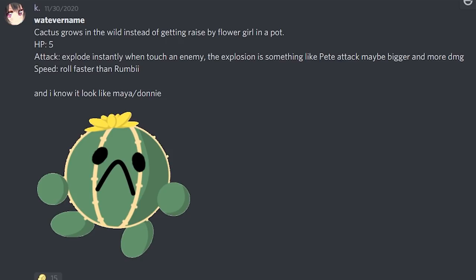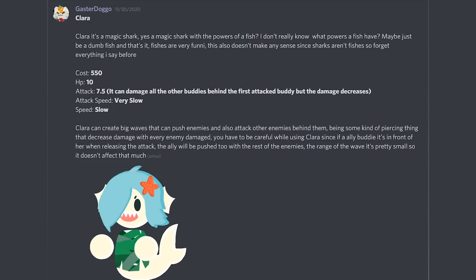K suggests a cactus that grows in the wild instead of being raised by a flower girl in a pot — basically a wild Prickly Pete. HP 5 which is really low, his attack instantly explodes when touching an enemy kind of like Prickly Pete but bigger and with more damage, and he rolls as fast as Rumbi. Since Peaty is already a cactus buddy, this one feels too similar as a standalone buddy. That said, I really like his design and could see him as a skin for Maya or an exotic skin for Peaty with custom rolling and exploding animations. Definitely not off the table.